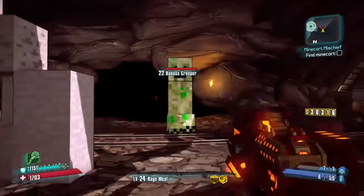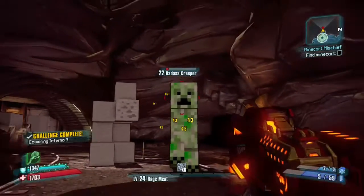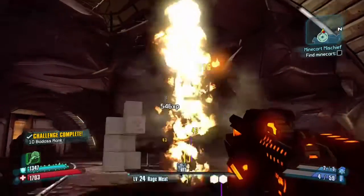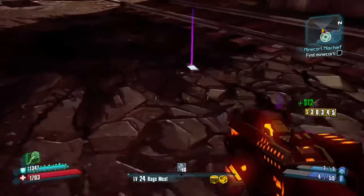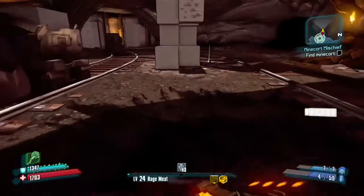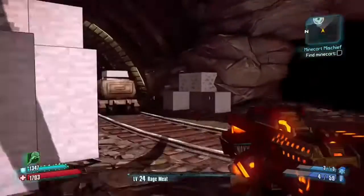Seven, and then the big one comes — the badass creeper. If you destroy him, he has a 25% chance of dropping a weapon. The first time he didn't drop the weapon, he dropped the Necromancer head and the Psycho skin. So I have the Necromancer skin and head, and the Psycho skin.